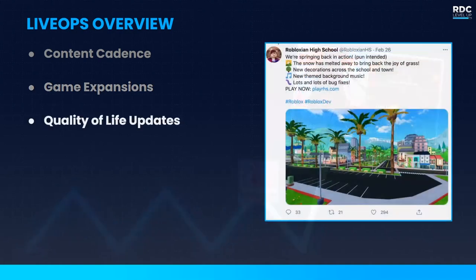Our third kind of update is quality of life updates: bug fixes, UX improvements, and polish for existing features. The main purpose is to continue creating goodwill with your players — showing them you care and improving their experience, which contributes to player loyalty. This can be slipped into a weekly update as a few bug fixes, or it could be an entire expansion dedicated to improving a poor user experience in your game.